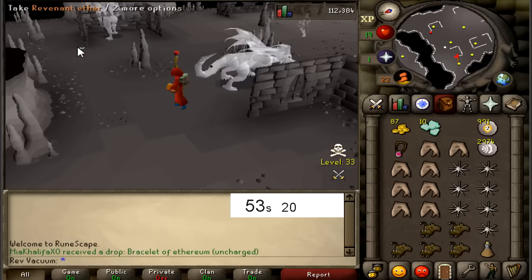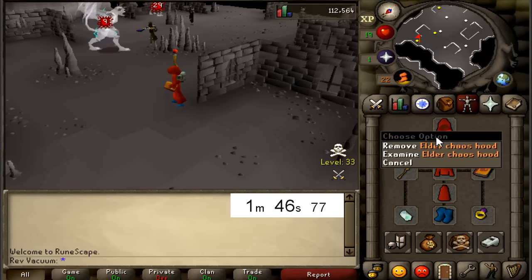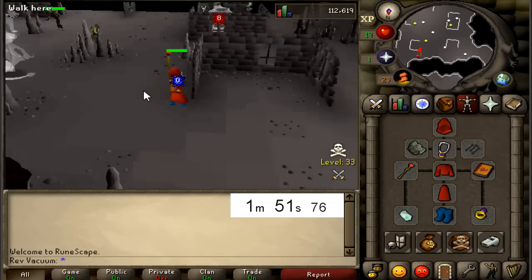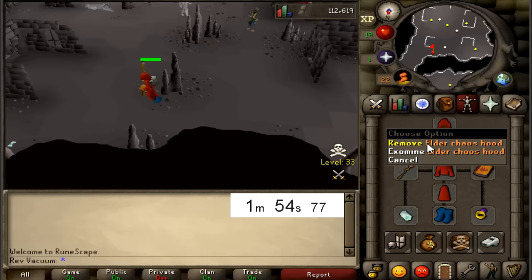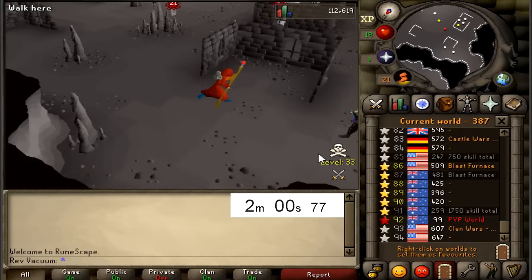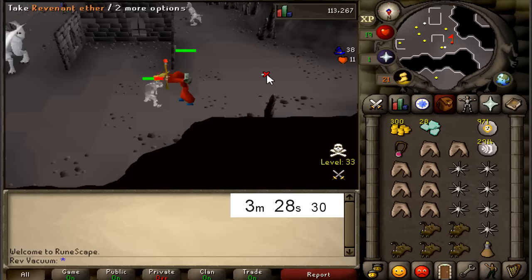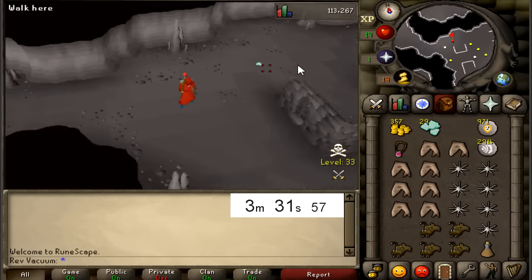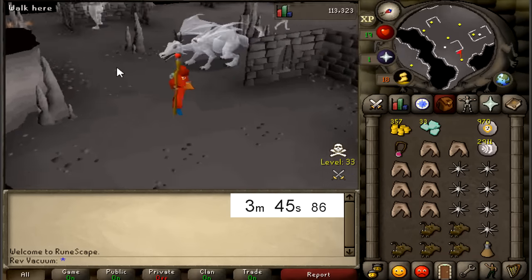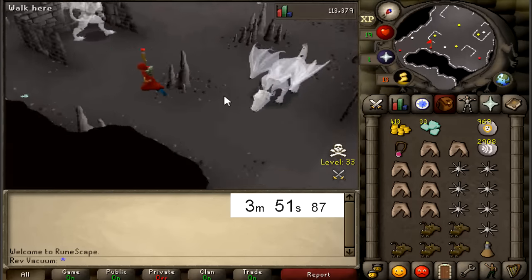I don't think I fully mentioned my complete gear setup here, but I do have almost max mage for a pure. I didn't bring the whole Elder set, but I got the Elder Chaos Hood, the Wizard Boots, and of course the Bracelet of Ethereum so the Revenants cannot hit me. I feel like someone is going to bring a lower level account to try to kill me. Someone can easily bring a low level G Mauler and I can just get rinsed. But so far we are almost at the 4 minute mark, and haven't landed a drop yet except for the Revenant Aether and coins that are slowly adding up.